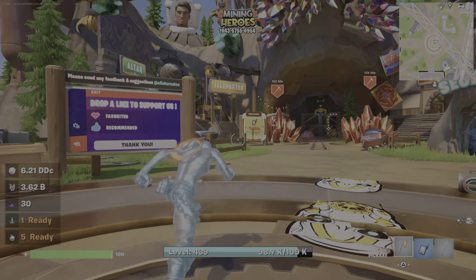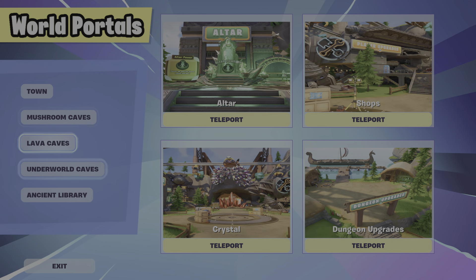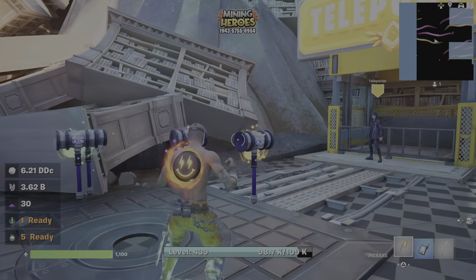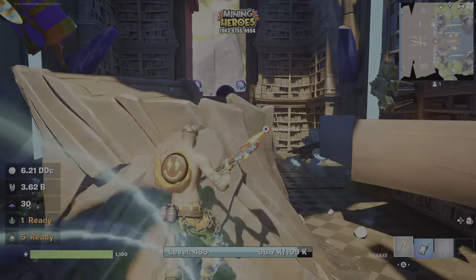If you can die from drowning in this game, it should take you to a secret area — that'd be hilarious. Oh, you can actually teleport to the other parts now, that's dope. I've got almost all of them unlocked already.